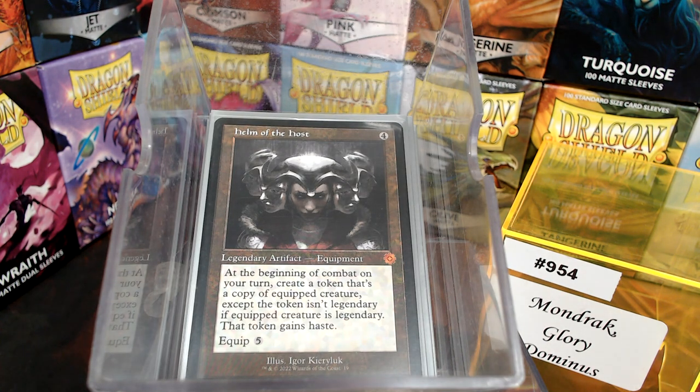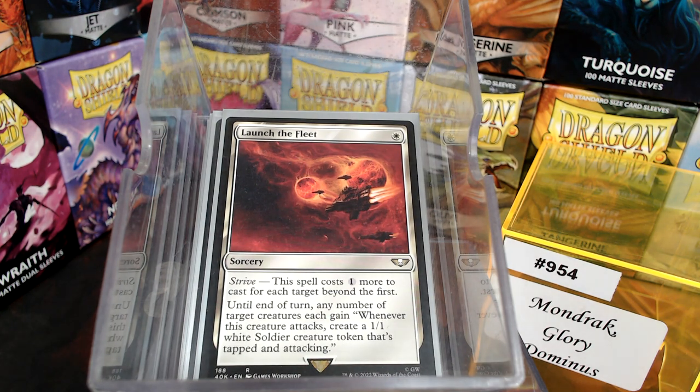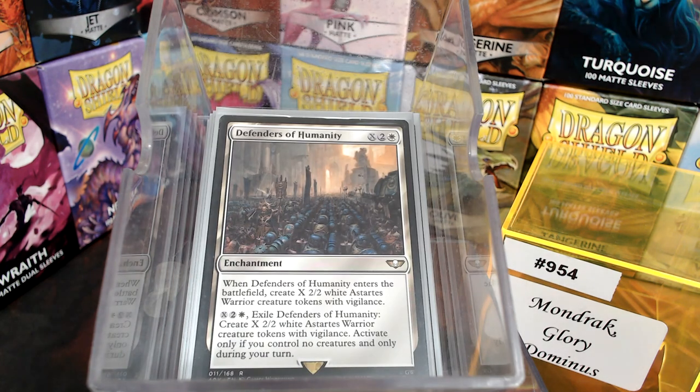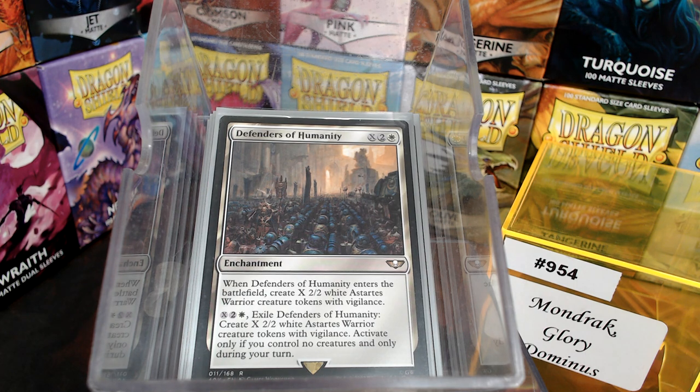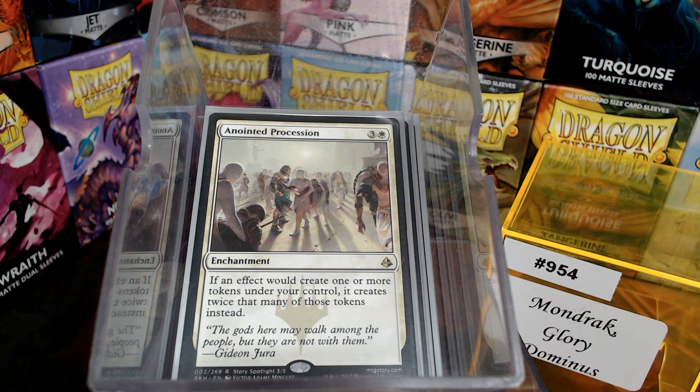Helm of the Host is slow-rolling tokens — it's best on Urza, we all know that, but it's still token generating. Launch the Fleet gets a lot of Soldier Tokens in there. Keep in mind, the idea is to have Mondrak out so we get double our tokens. If we also have our Anointed Procession, that's double and then double again, which is amazing. I love quadruple.